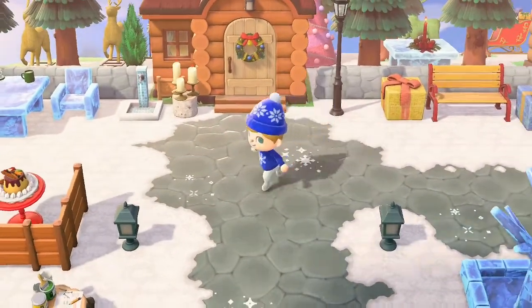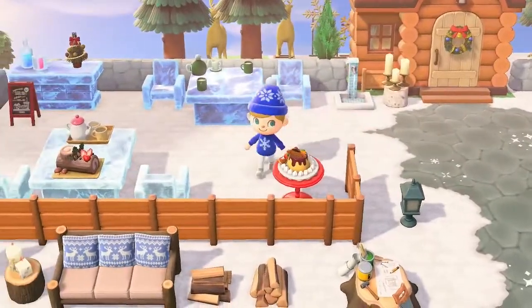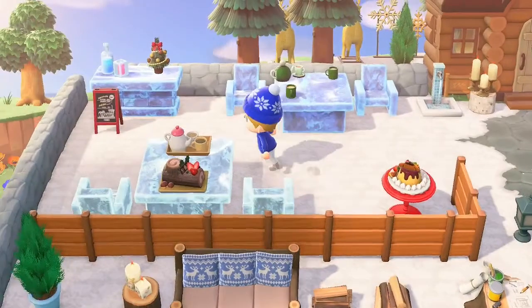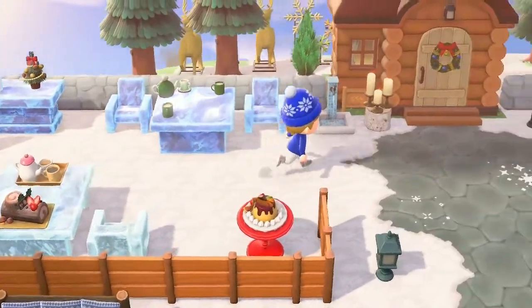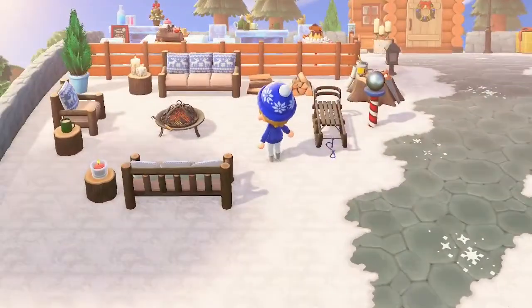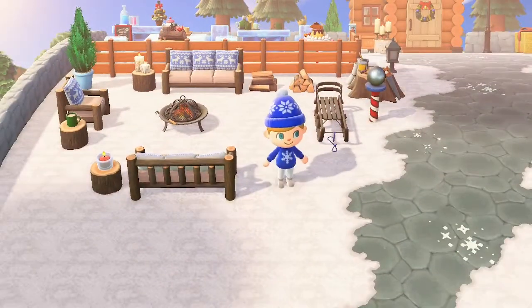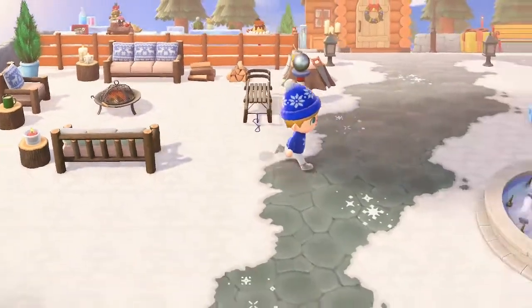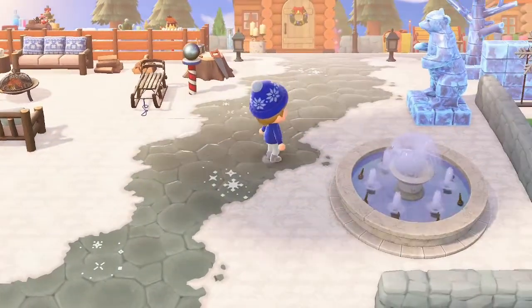Same thing behind Eric's house — putting the trees behind there and covering them with the fence. He's got a little ice cafe next to his place. And then just up here is a little seating area with a nice little fire to keep you warm on the cold winter day, and then just a fountain.